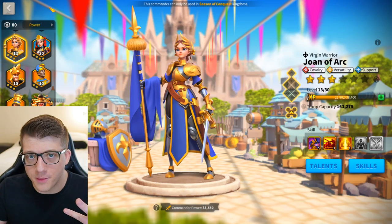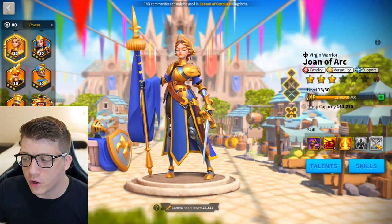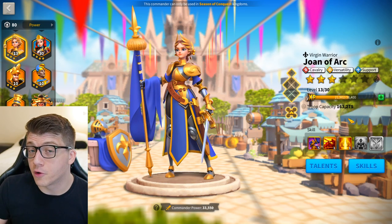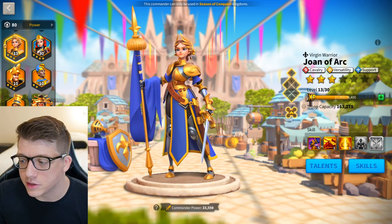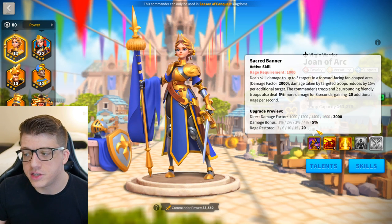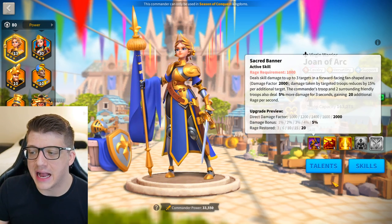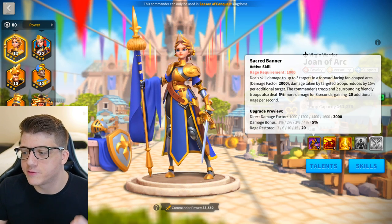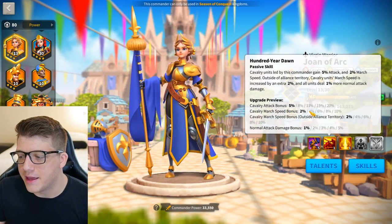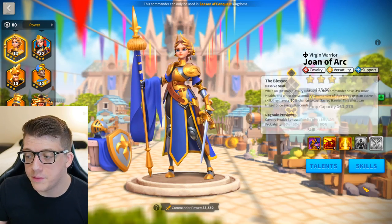The final commander in the 'should expertise' category is Joan of Arc Prime. She's unique because she's not great at 5511 — she's exceptional at 5115, which is a very difficult configuration to pull off. For 190 commander sculptures, that would be absolutely huge. Her first skill gives massive AOE damage factor, rage restoration for allies, and a huge damage bonus. The fourth skill at five gives 10% cavalry health and a 100% chance to cast her active skill again — which is where most of her value comes from. The third skill at one doesn't really matter, and the second skill at one means you're missing some cavalry attack, march speed, and normal attack damage.